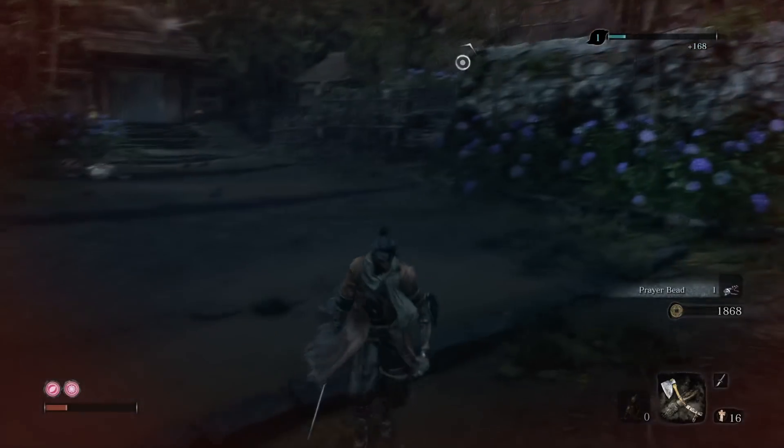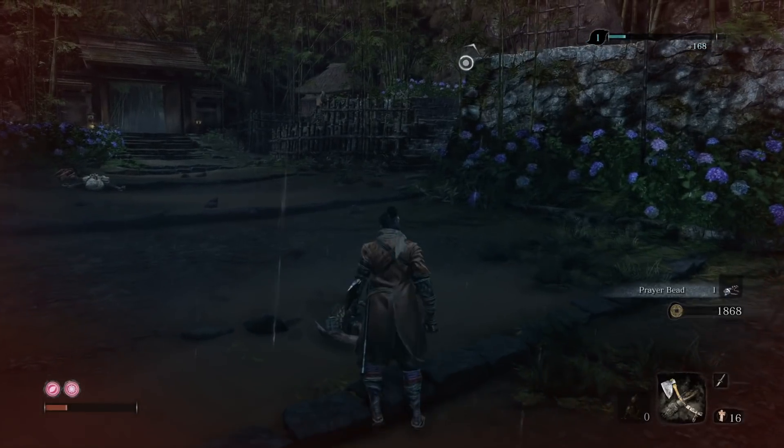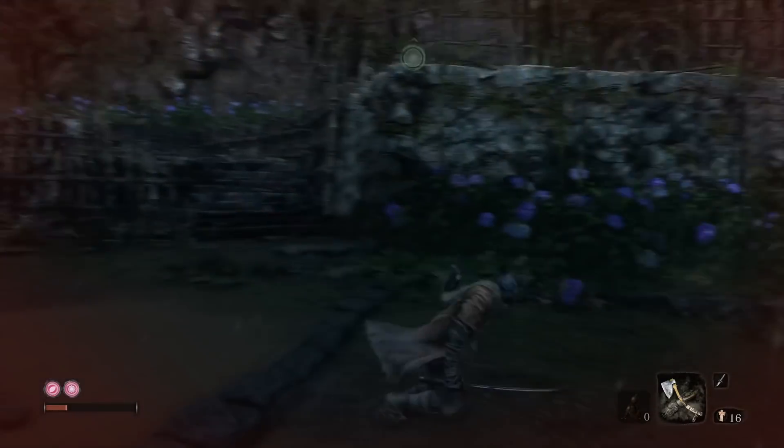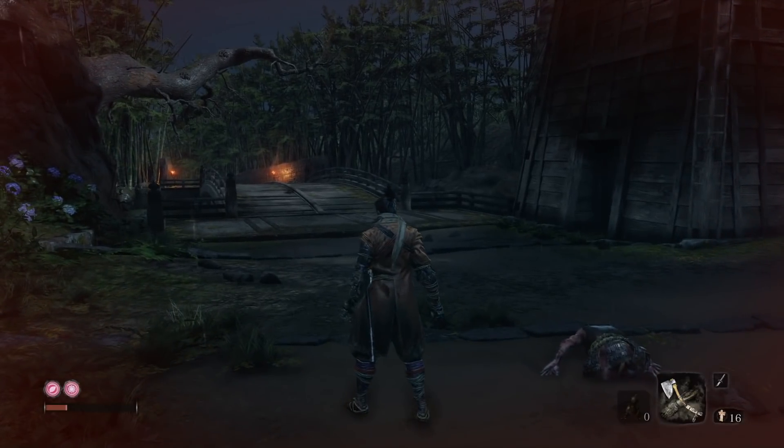I messed up a lot, but yeah, that's the Mikiri counter. Like I said, when it lights up and he comes charging with that thrust attack, just dodge forward. Literally just dodge forward and that's all you have to do. Alright, peace guys.